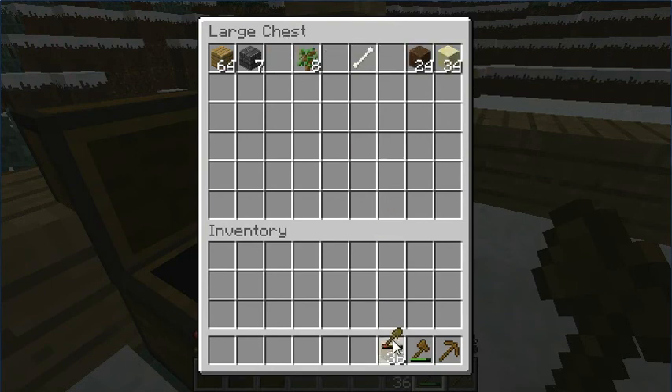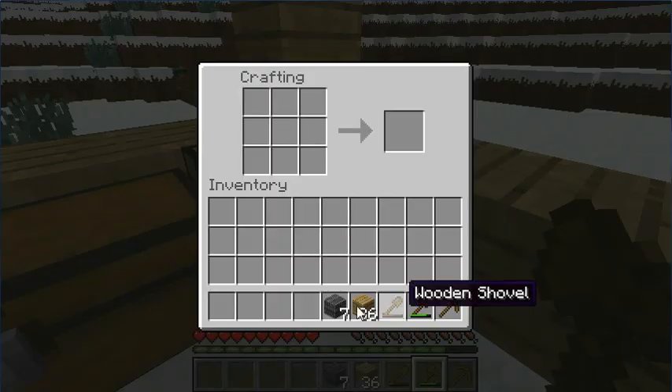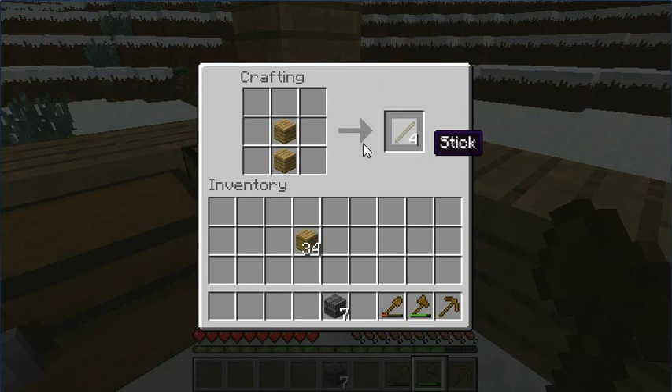I'm going to grab this, put that there, grab this, put that there, grab that. I'm going to make some sticks here, make some stone, make a stone pick, make a stone sword.